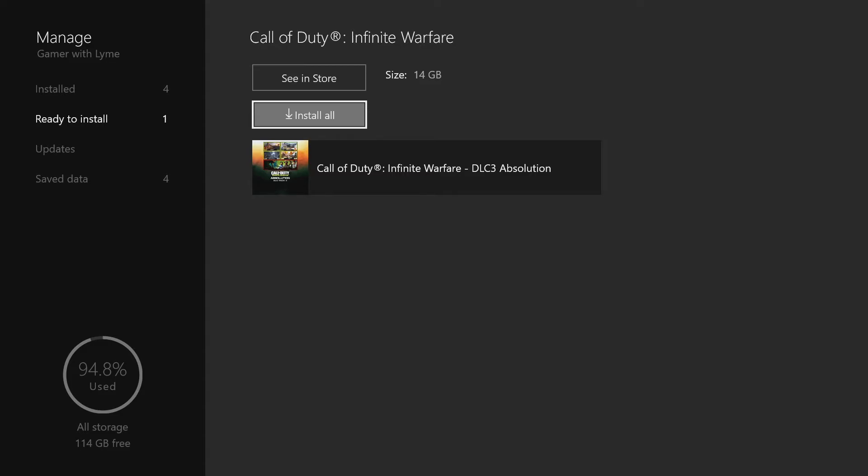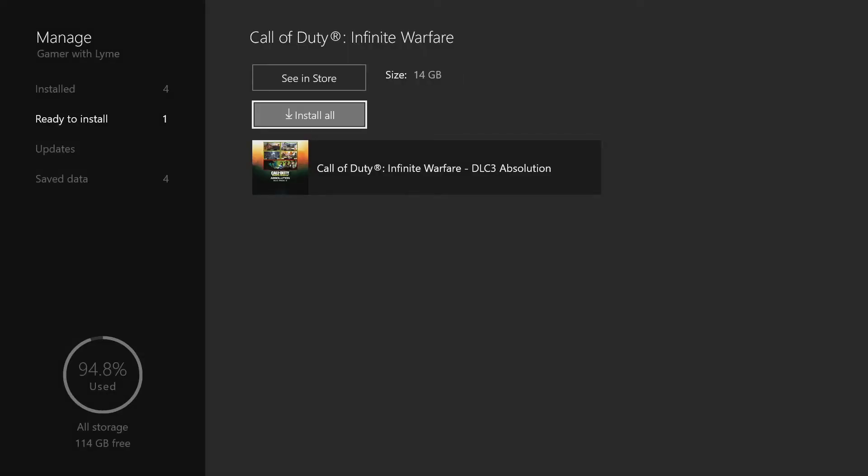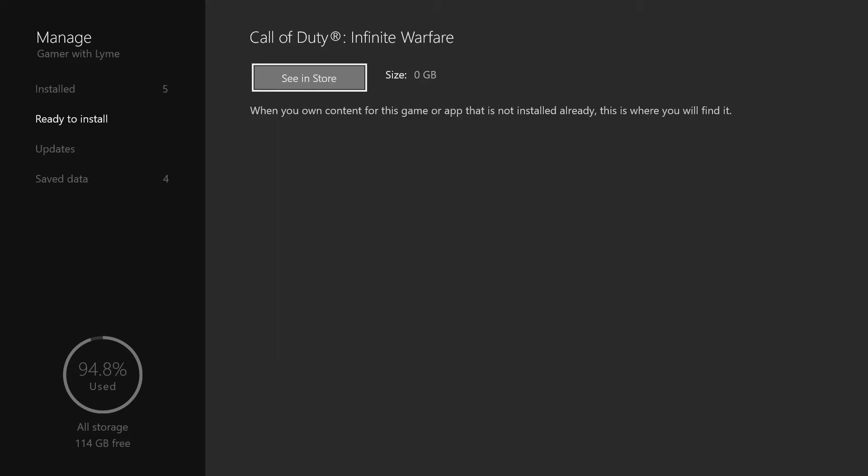Go ahead and click Install All. The size is 14 gigs so it's a fairly big download and will take a little bit of time to install. I'll go ahead and click Install All. It's already been out on PS4, but for the Xbox One version it will take a little while to download, and then I'll have some gameplay of the new DLC coming soon.